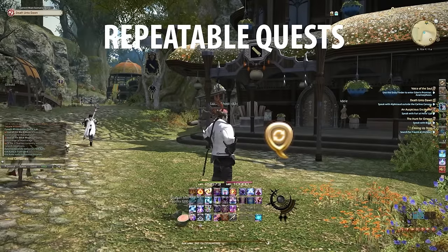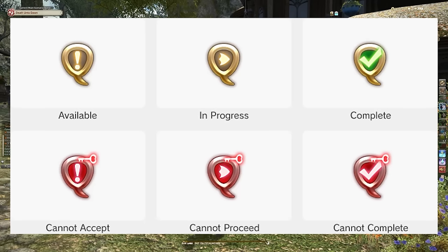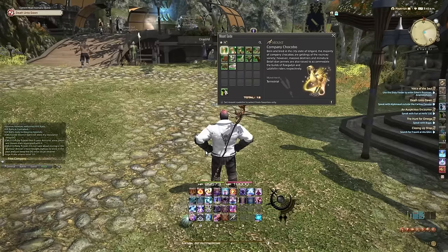If you run into this symbol, that's a repeatable quest — meaning it's a quest you can do multiple times. And if you run into the red symbol with a key inside it, that means you don't have the prerequisites required to complete that quest — sometimes it'll be a required level, like a job you can unlock after level 70.